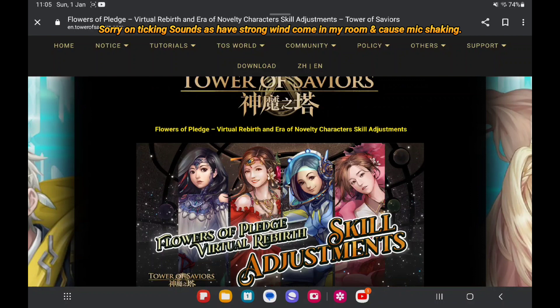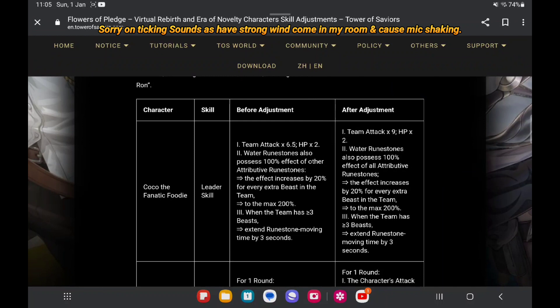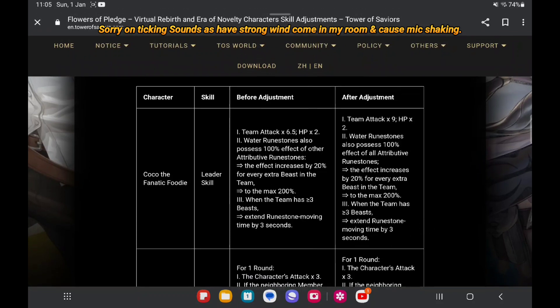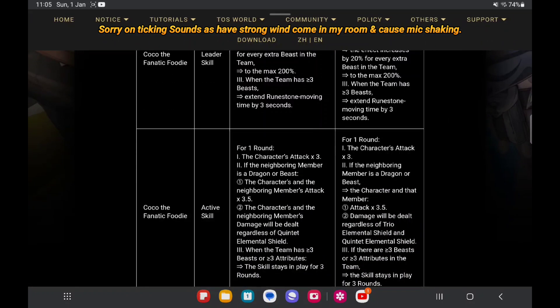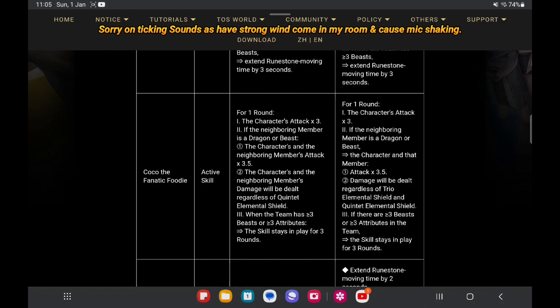Now let's look at the official website. For the first character, the changes have been made, so I will not be talking about their leader skills because each of them are different. But we will look at their FD skills. So Coco's change is — here at the past the origin skill is Quick Elemental Suit, but now it's adding the Trio.